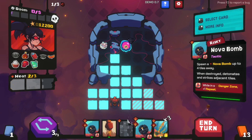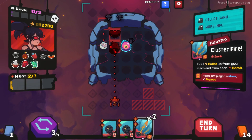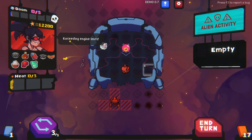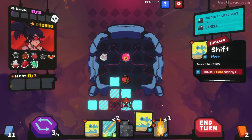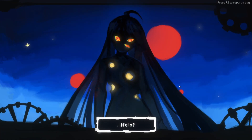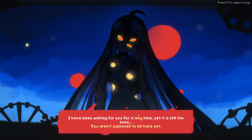Upgrade something - everything's upgraded. Just a free jam. We place a bomb up here, and then we'll do this. Wow it's right in our face here. Boom! Whoa, you don't look... hello hello. I've been waiting for you for a long time, yet it is still too soon. You are not supposed to be here.